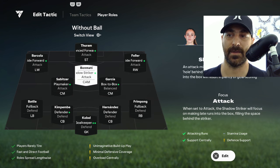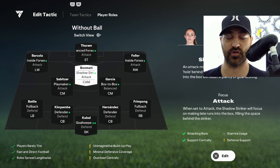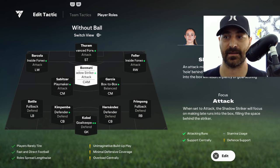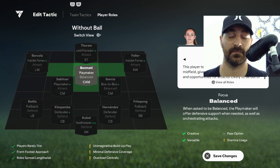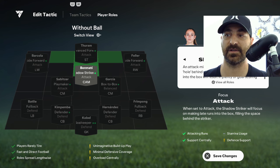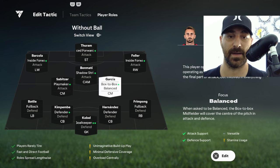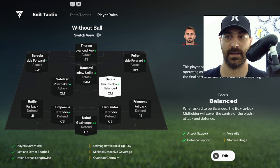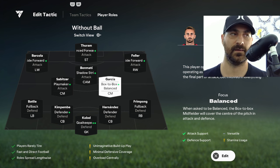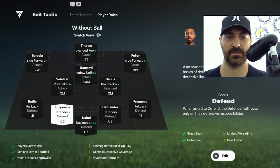Bomati is my shadow striker — there are two ways you can play her as a CAM. You can play her as a shadow striker, which I'm enjoying with the focus on attack, or as a playmaker, which she also does well. Since she has the plus striker role I prefer using that. For my box-to-box midfielders: both CMs — one is more attacking as a playmaker attacking center mid, and the other is more defensive, set to box-to-box balanced.